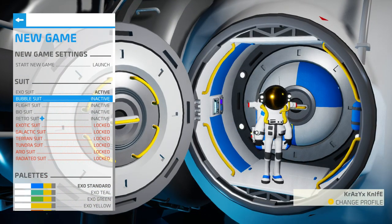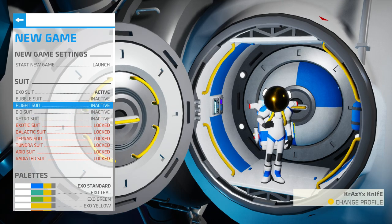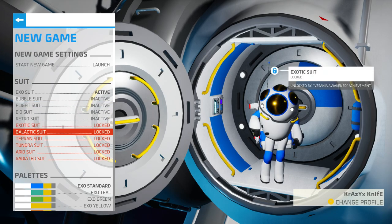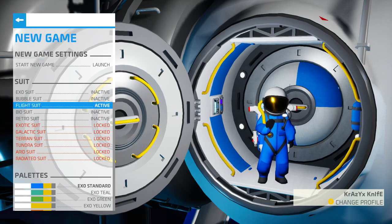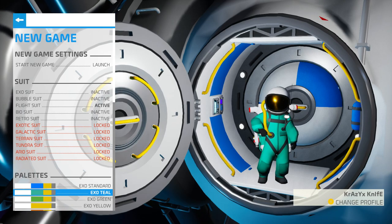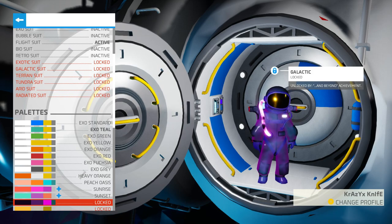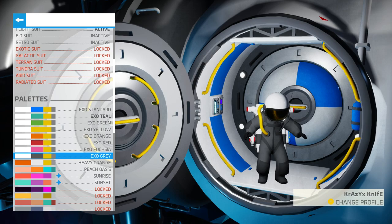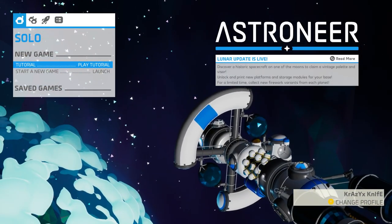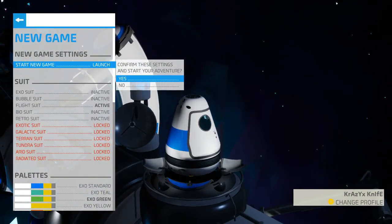Wait, what the hell is this bubble suit? What are these? Okay, exosuit. I mean, what looks cool? Or maybe what's the other option? Okay let's go flight suit, yes, why not. Oh my god, we got to change the color and everything - oh green, oh my god these are so cool. Look at these suits! Okay, let's go green, yes, let's go green.